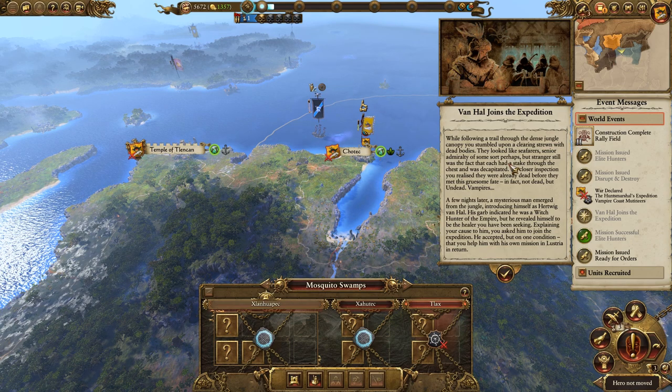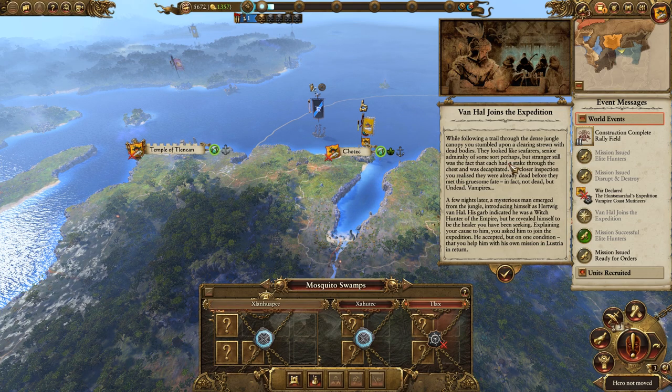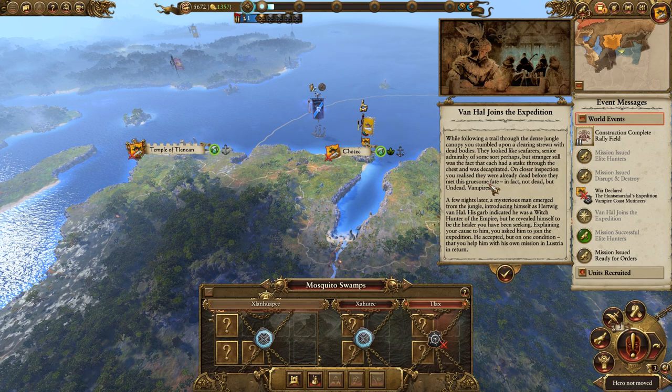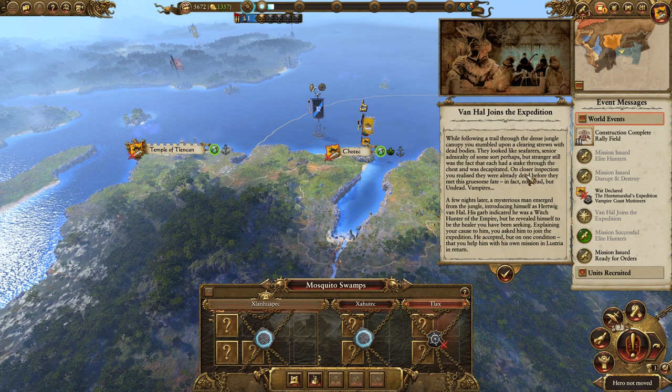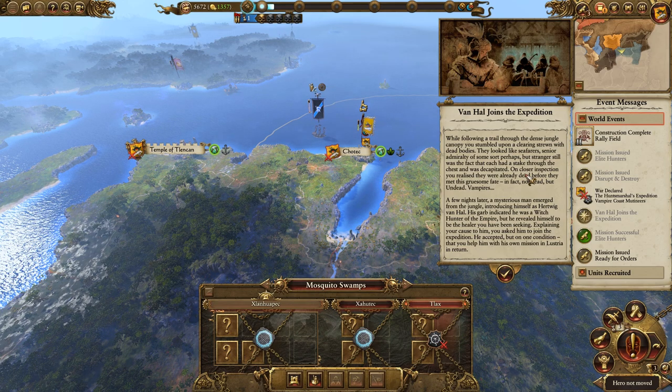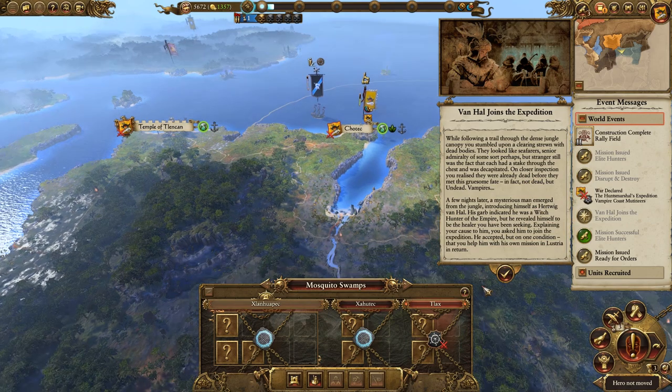Mission successful - Von Hull joins the expedition. While following a trail through the dense jungle canopy you stumble upon a clearing strewn with dead bodies - they look like seafarers, admiralty of some sort. Stranger still, each had a stake through the chest and was decapitated. On closer inspection you realize they were already dead before this gruesome fate - not dead, but undead vampires. A few nights later, a mysterious man emerged from the jungle introducing himself as Hertwig Von Hull. His garb indicated he was a witch hunter of the Empire, and he revealed himself to be the healer you've been seeking.